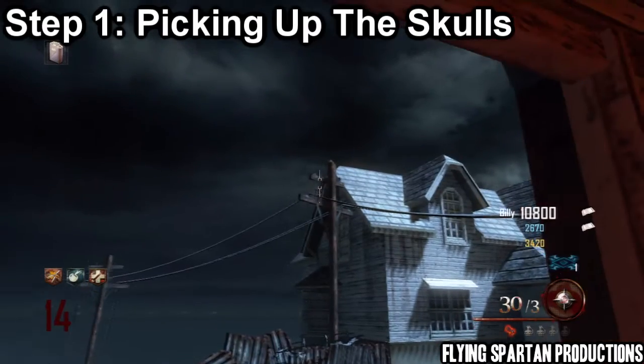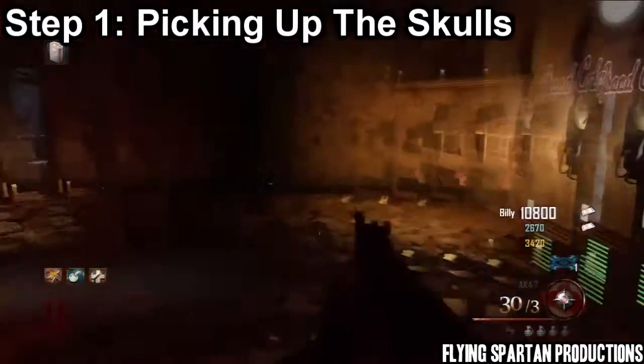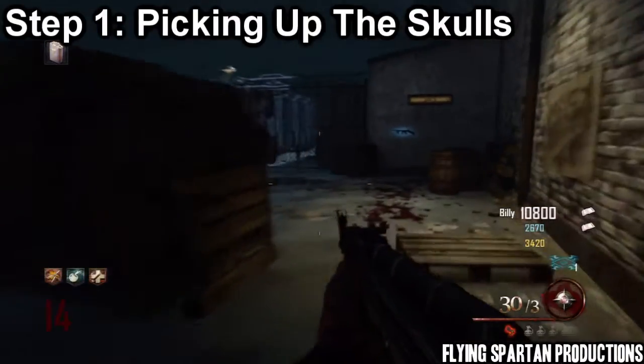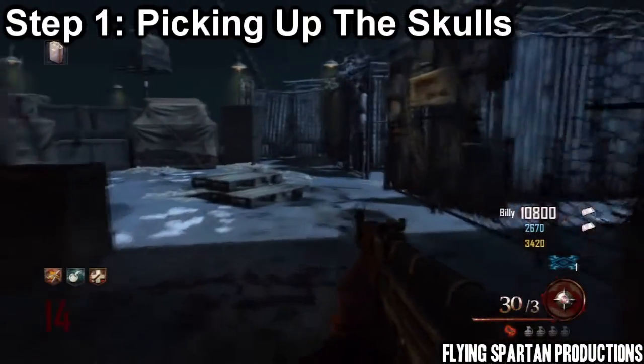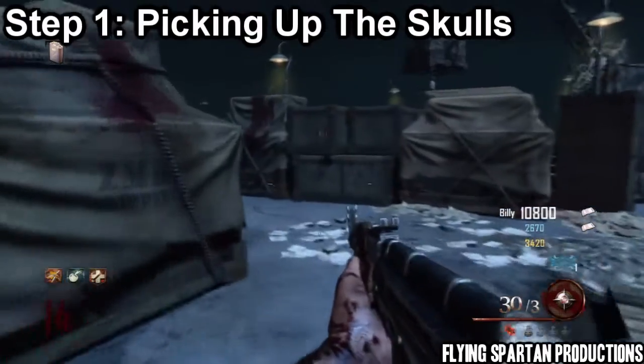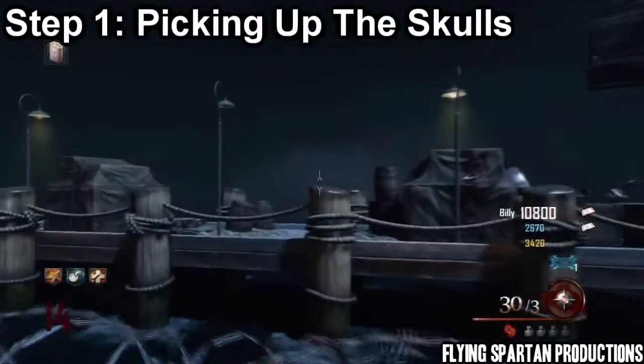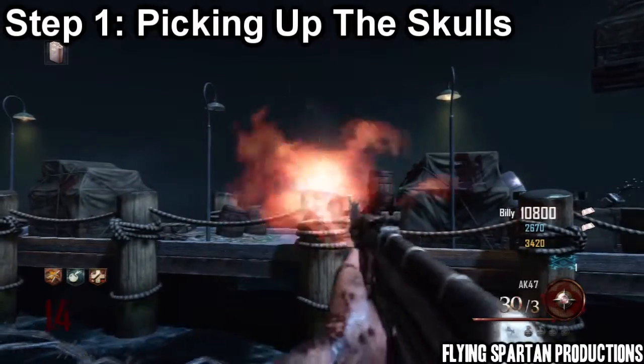Look out this window — there's a telephone line. Throw the Hell's Retriever at it. The next one is right through the dock area and there's three posts. Throw your Hell's Retriever at the third one, and there's that skull.